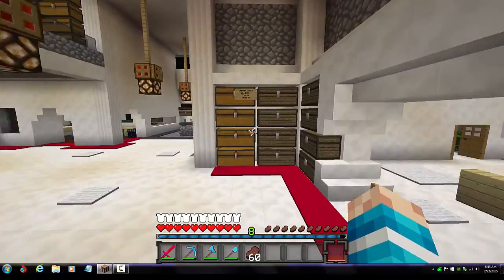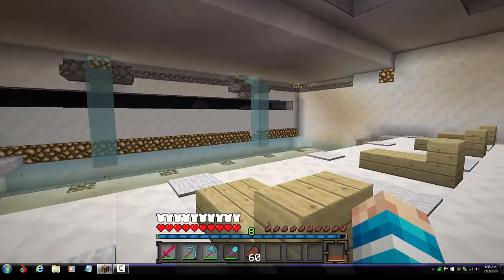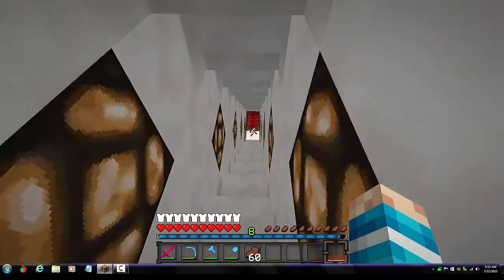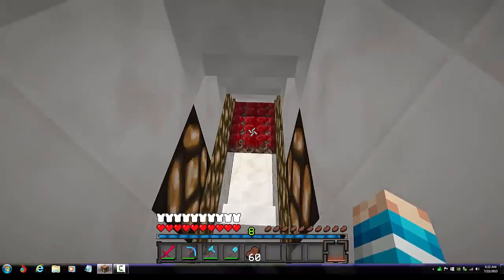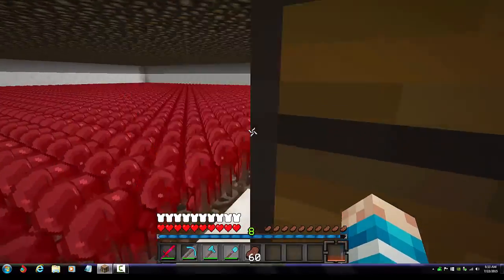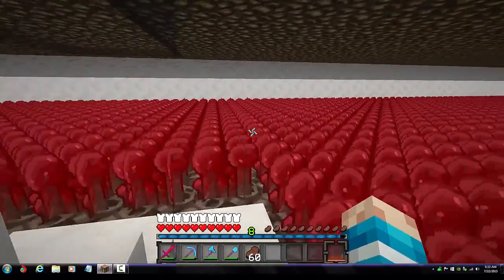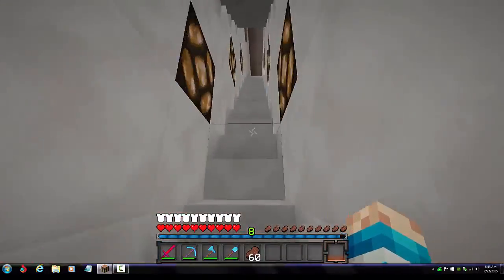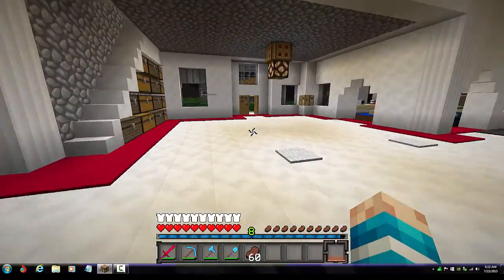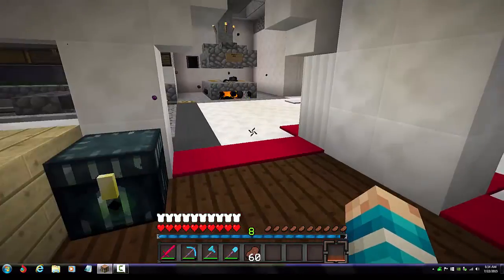Then we've got the pool — just really there for style. Down here is the nether wart farm. You can use it for brewing or sell it at the shop. It gets you about 150,000 every time you farm it, so pretty good.